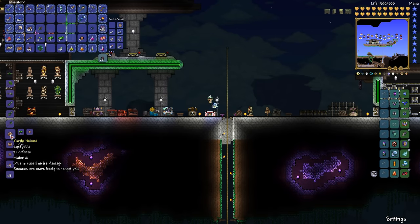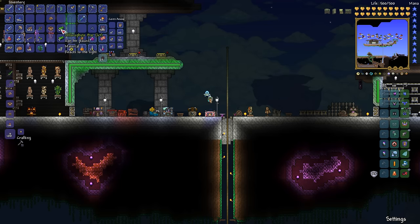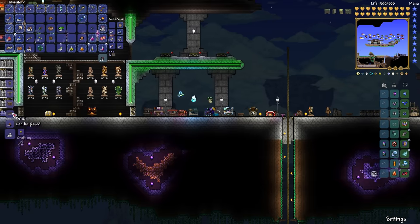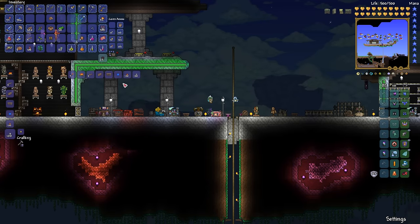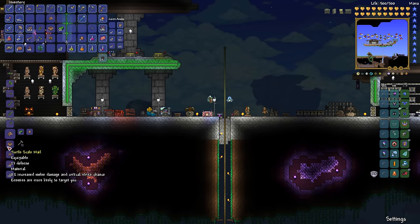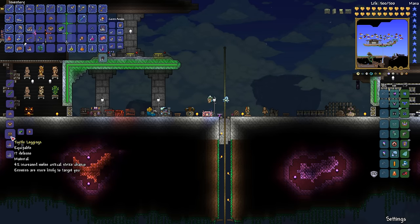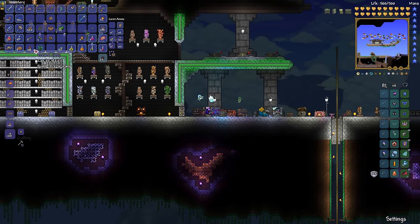And there it is — turtle helmet. This stuff, I think at one point this was the best armor, and then they added the beetle armor. This one isn't in the game right away. So how much do we have? 99 plus 5? I don't think we have enough because we have to make the set twice. What is it — 12, 24 — so we're at 36. Yeah, we're close. We have to go get a little bit more chlorophyte.